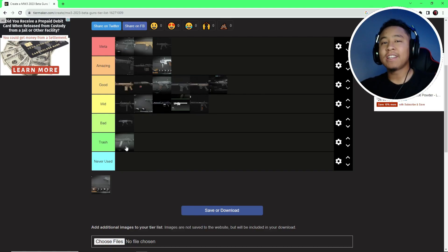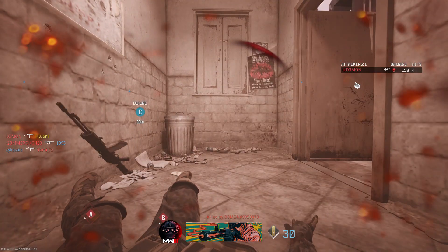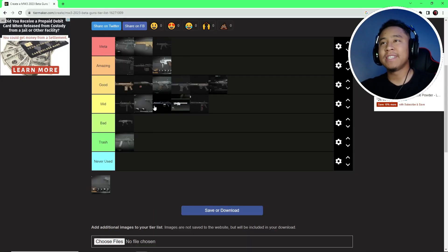The SVA 545 — this is trash. Let me tell you why. There's a clip I'm gonna play that basically sums up my entire experience trying to kill with this gun. Compared to the MCW, this gun is horrible — barely any damage, slow rate of fire, weird recoil patterns. This thing is so trash. Don't argue with me in the comments. No one likes this gun.